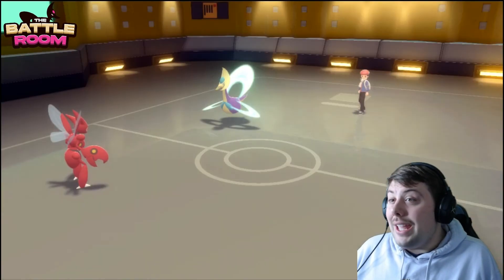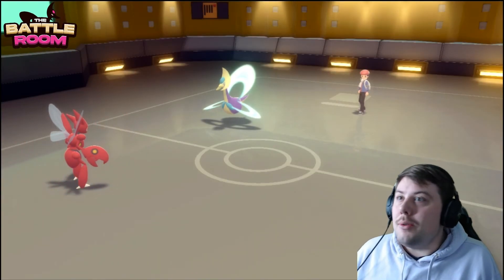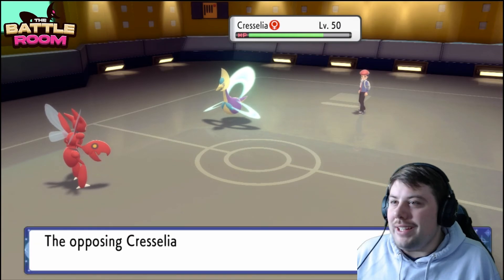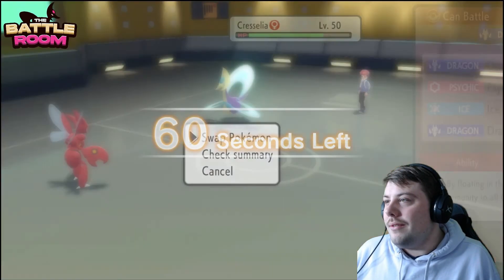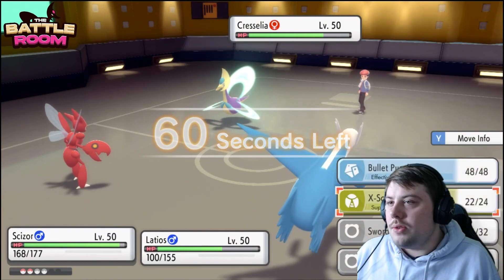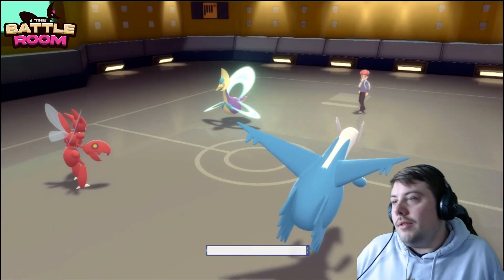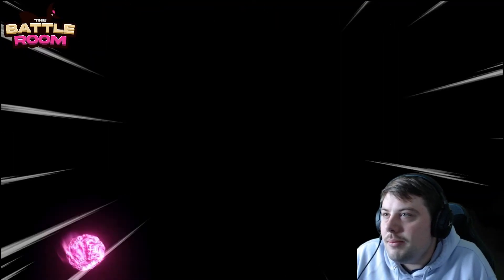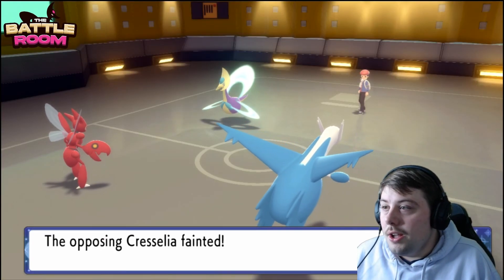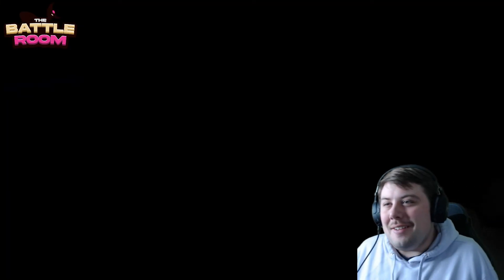Ludicolo faints to its own Life Orb — that's fine. We guarantee the win because even the freeze win-con cannot save them; we have Lum Berry. Latios comes in ready to clean up. Going for X-Scissor plus Draco Meteor — if we get a crit on Draco we'll just die, but we have Lum Berry so no fear. Latios connects with Draco Meteor — I hope it crits just to truly flex. Oh my god, it did crit! I should go buy a lottery ticket right now.